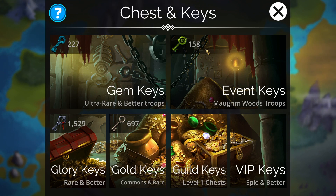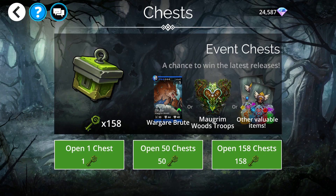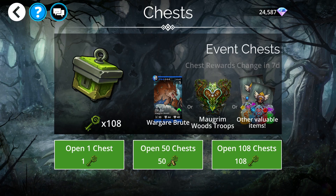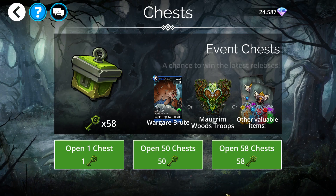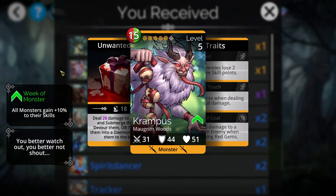I only have 158 event keys since I spent most of them getting a mythic for another kingdom recently. I'm going to open 50 at a time — opening one at a time is just too slow. Opening the first 50... at least we got the new legendary — Krampus! Interesting art, that's a very long tongue. So we got that and I have 58 event keys left. I want the mythic troop, and we got a second Krampus there.